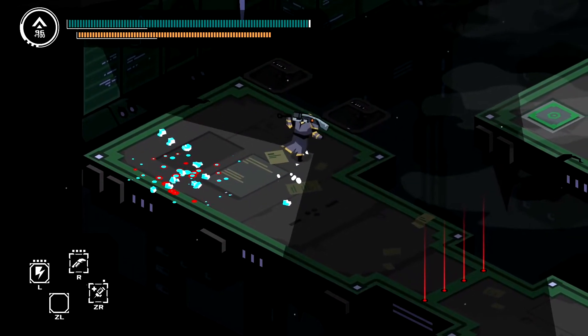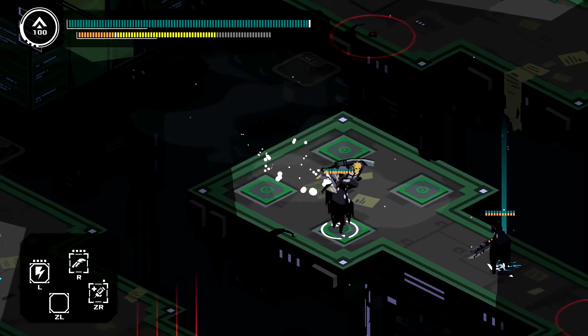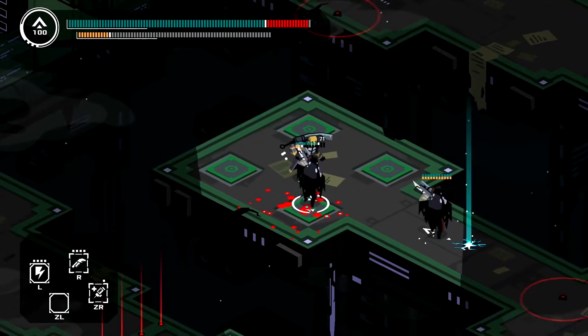Small enemies might have a tiny little bar and they're easy to beat, but when it comes to those boss battles, be wary and be ready for huge attacks — the stamina bar is a way to identify that. When it comes to weapons, expect everything from swords to guns; it's a nice little selection of attack options.